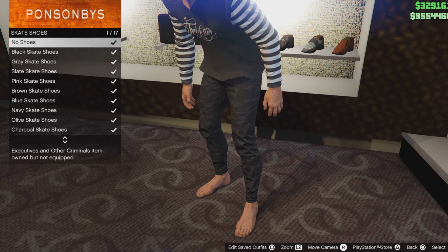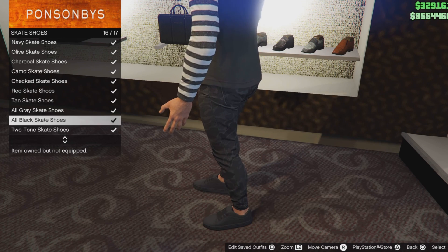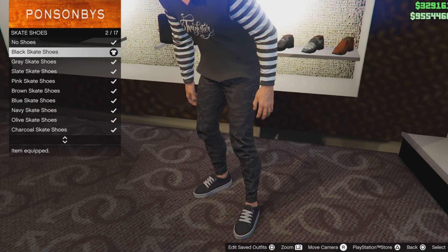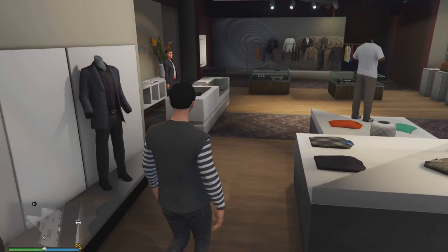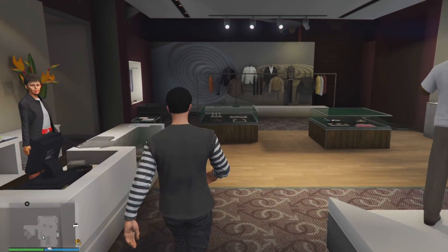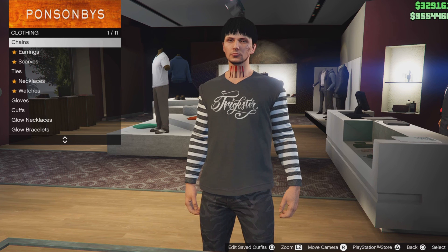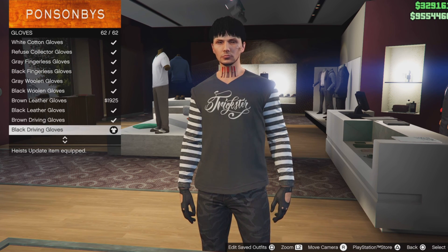Go to the skate shoes and select the black skate shoes — all black skate shoes, or any shoes of choice. Then back out to the top section, go down to accessories, go down to gloves, and select the black driving gloves — should be number 62.